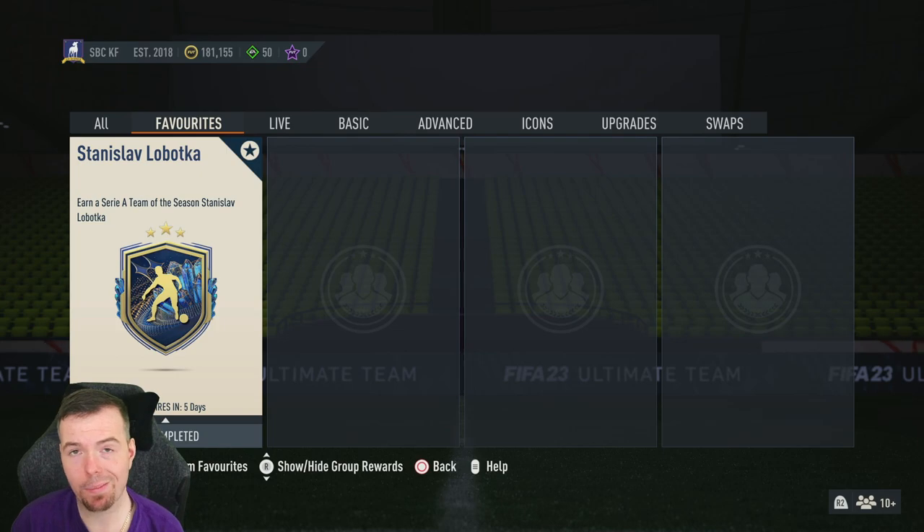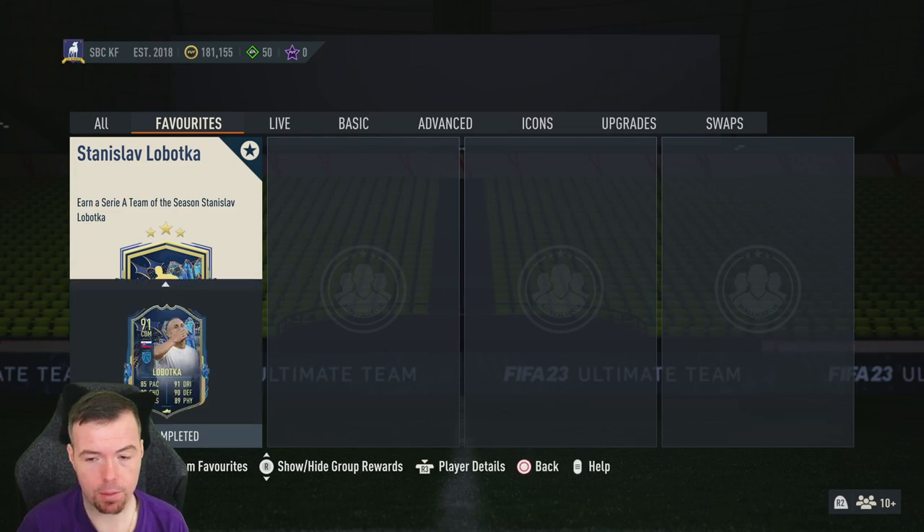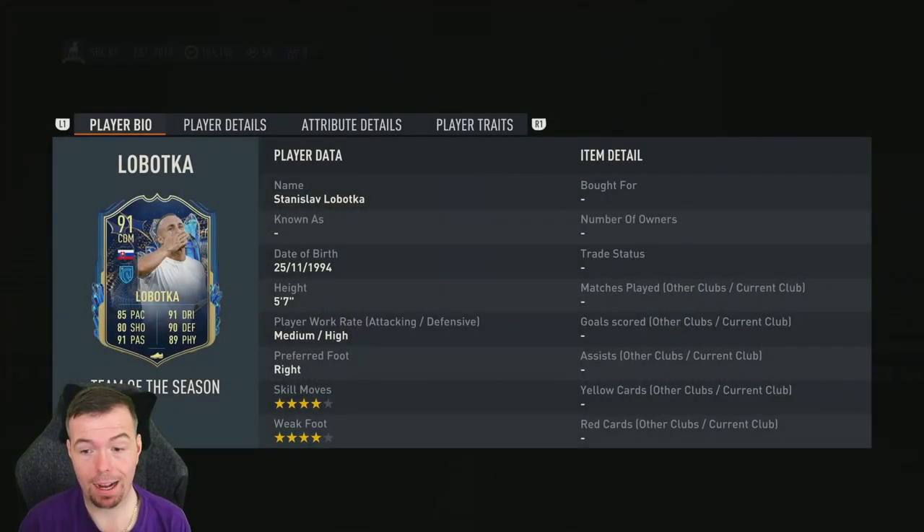Yo guys, what's going on — King Flipper here, welcome to another Team of the Season SBC video. Today we have Stanislav Lobotka's Team of the Season card. It was out yesterday — I didn't even realize EA dropped it late, so it's been out for a day. Just bear that in mind, I thought I'd still do a method on it.